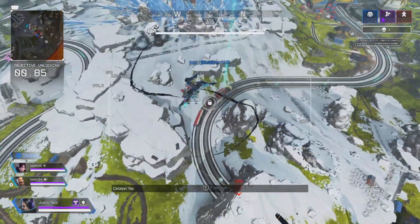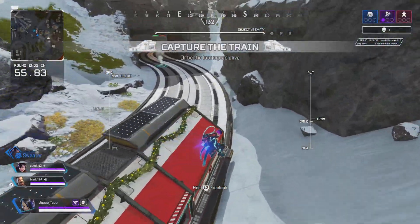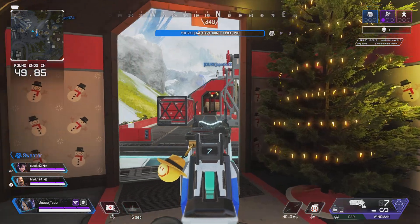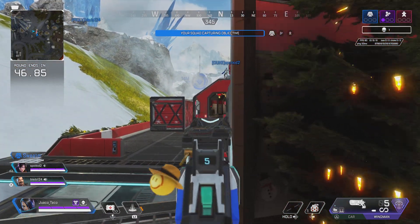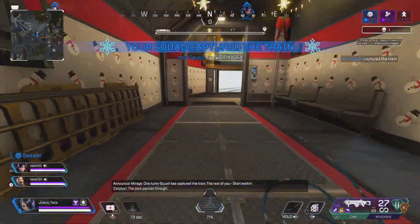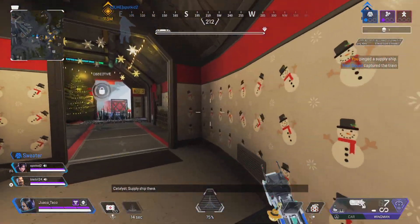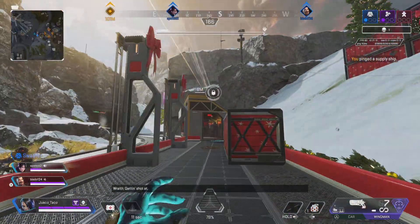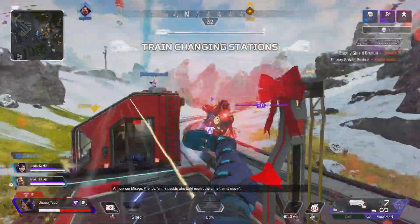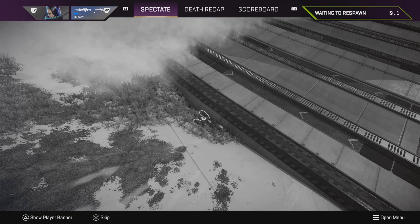Now we can go capture the train. There's gas in the front so I'm going to go to the back. It seems like no one's on the train — okay, no fight for this one. Let's go. I'm switching back to a different class — going heavy, want to try a bunch of different classes. Oh, we just spawned in the air. And by the way, it's first to three points — you can check the points on the top right of the screen.